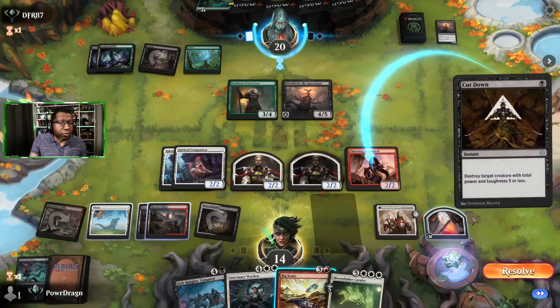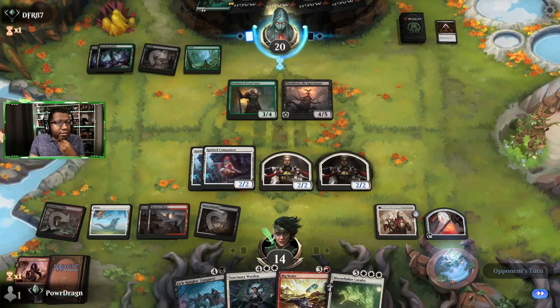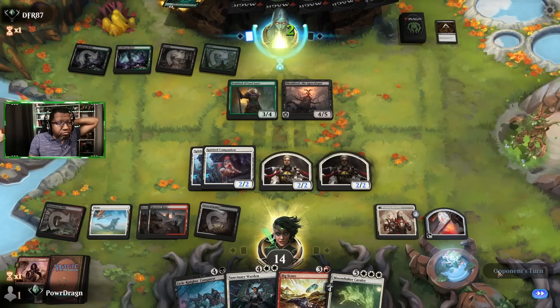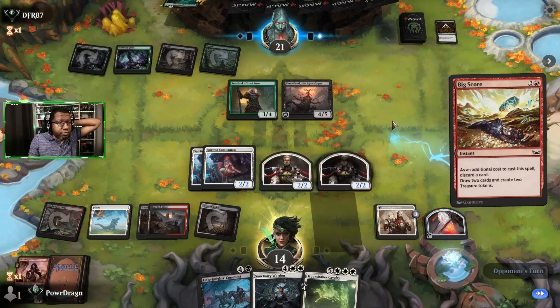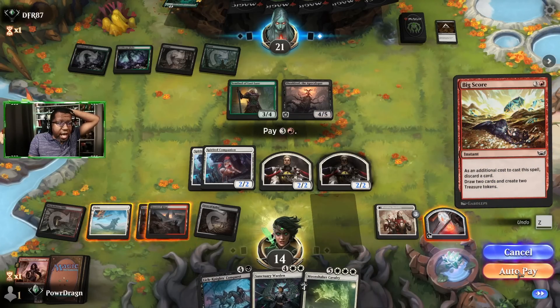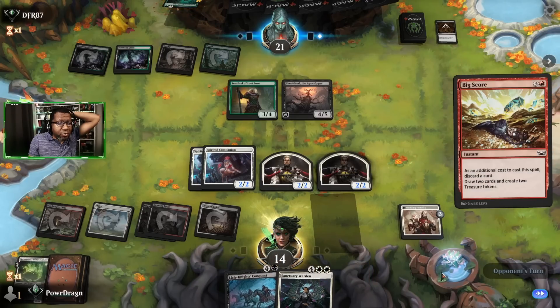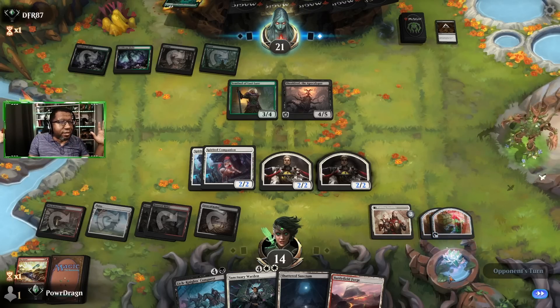This is a real turn for what the opponent decides to do. I'm probably not even blocking here — we're going all in on this gamble. Opponent attacks, we're just taking it — going to seven, going to five. They didn't even attack — great, because we're going to lose life here. Knowing how dangerous this is, but risking it for the biscuit. We hit it! We hit it — that's all we needed. Doesn't even matter if there's a Cut Down. Oh, it does matter if there's a Cut Down actually.